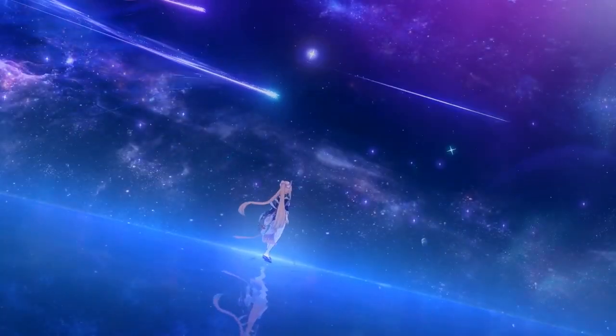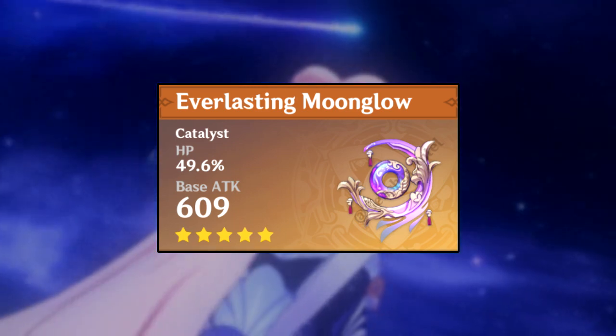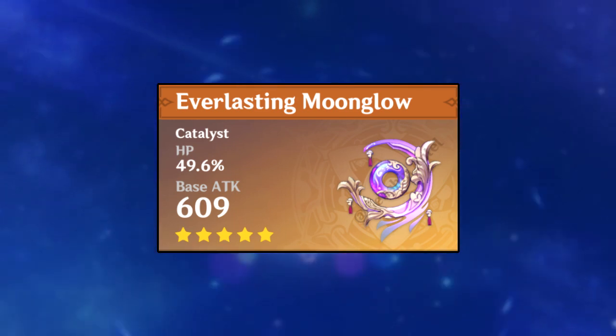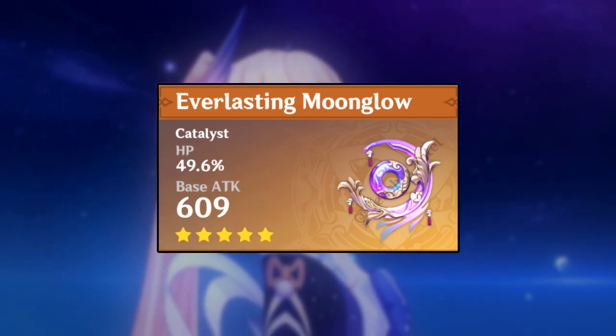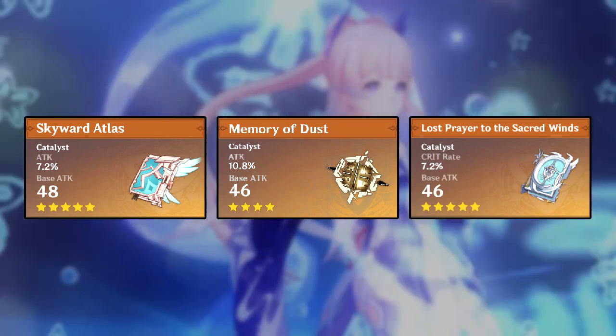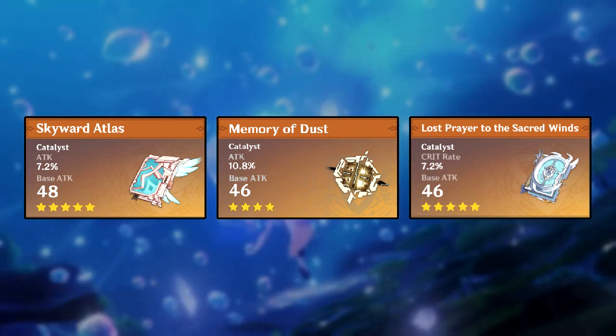Now moving to weapons. Her best weapon for both healer and DPS builds is the Everlasting Moonglow — it's tailor-made for her. For other five-star options, her best is probably the Skyward Atlas, which gives more damage and is a pretty good weapon.